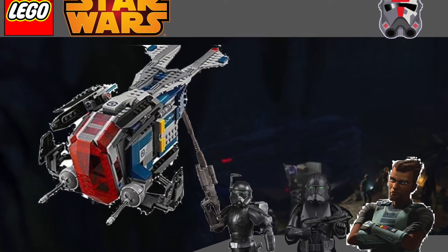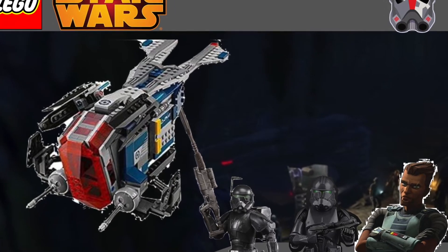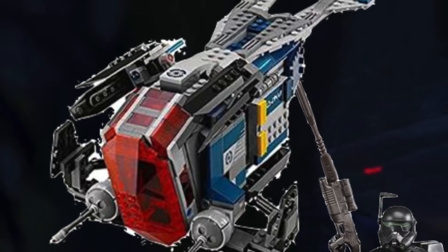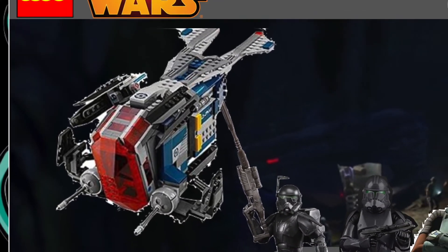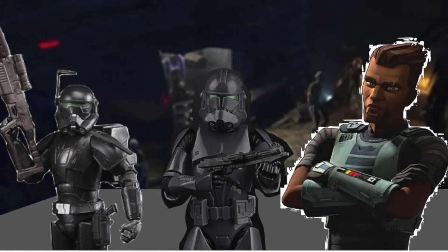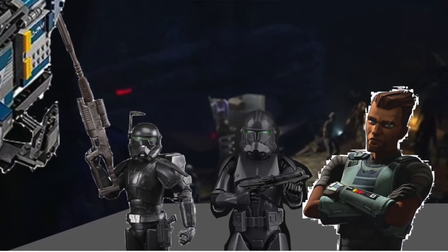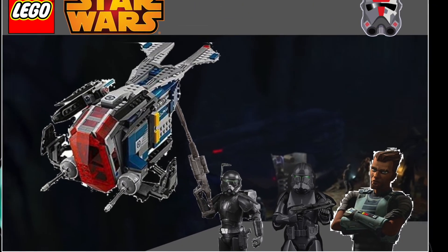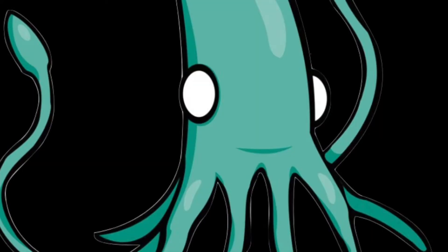So we have the episode where Crosshair gets to the Bad Batch squad for the first time and they confront Saw Gerrera's rebel group. I'd have that little vehicle that they had — it's kind of the same, just more grayed out. Of course I have Crosshair and one of his troops; they'll probably have the Flamethrower because that'd be cool. And a Saw Gerrera minifigure, maybe a rebel as well to go with it.